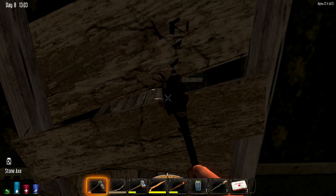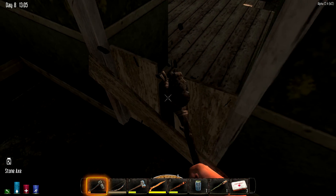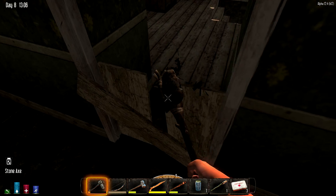That looks like stairs going down, so there might be a gun safe down there. Let's get down there and check that out. In the basement!